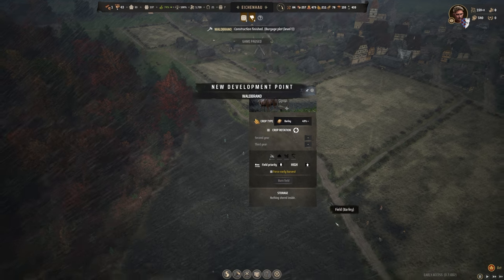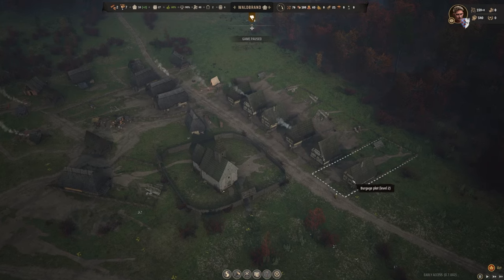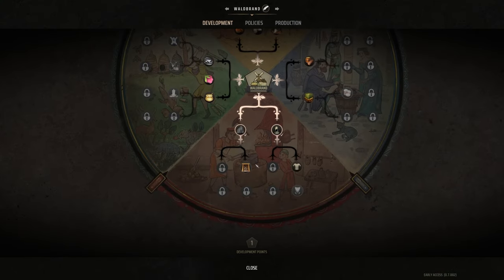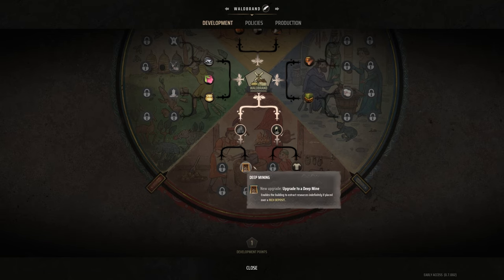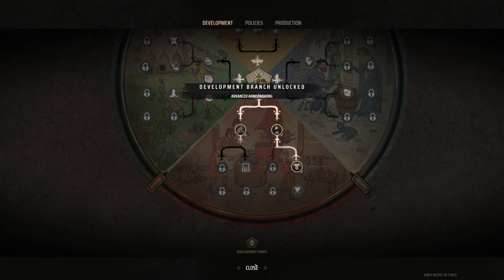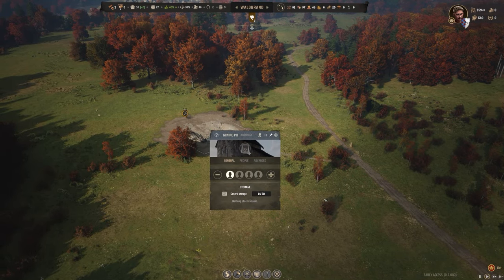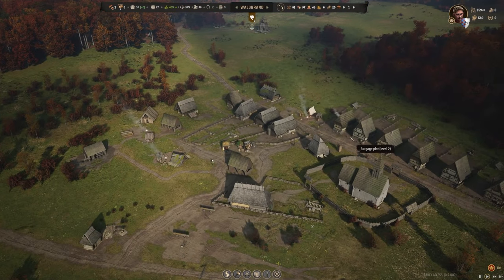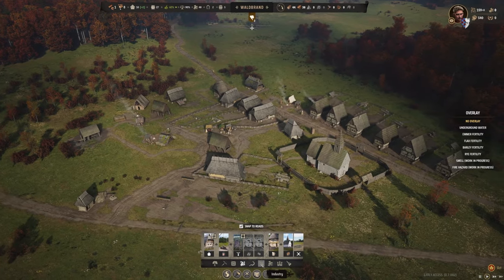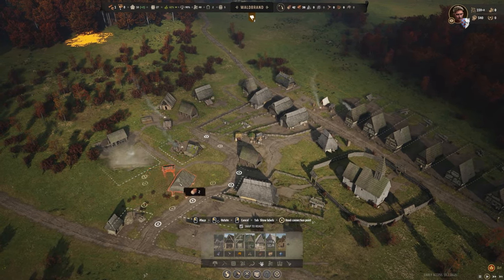Waldbrand just went up another development level — I think that's because we upgraded six Burgess level two plots at once. We've got a few more under construction. We've got to get to level three for the next unlock. I still think we'll go for the deep mine, but actually we do need helmets, so advanced armour making is probably the next thing we want. Our little iron mine has finally been built, so we can assign someone there. We'll also need a bloomery to turn the iron ore into iron first — it's always a never-ending list of things to build.